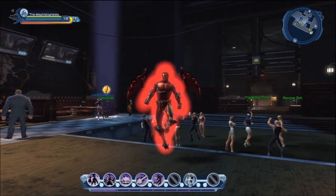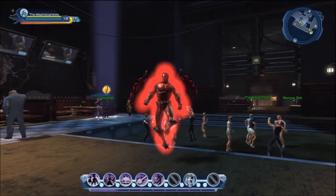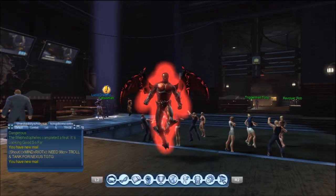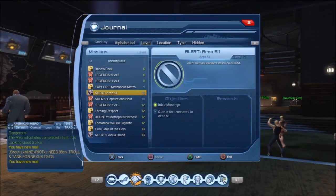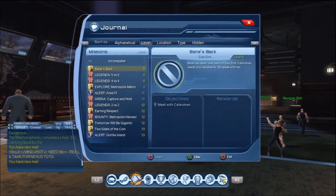For right now, let's get this guy leveled up to 30. We're at level 13 right now. We are in the North Burnley nightclub as you can see, and we have a mission here. We have to go and talk to Catwoman because Bane's back.